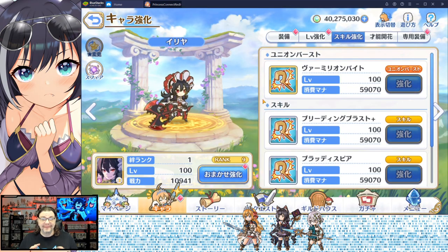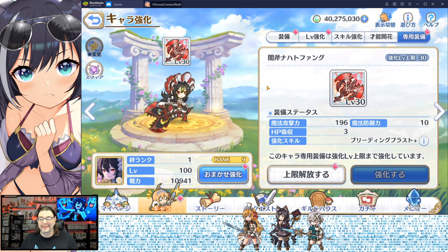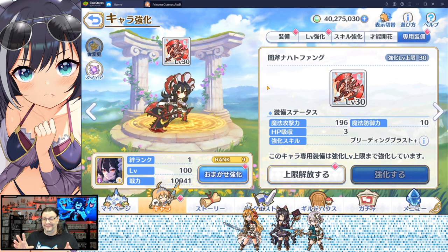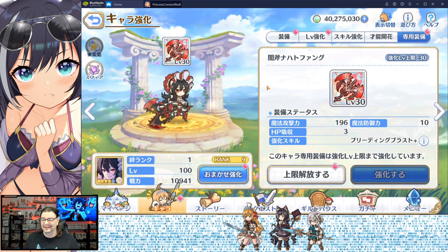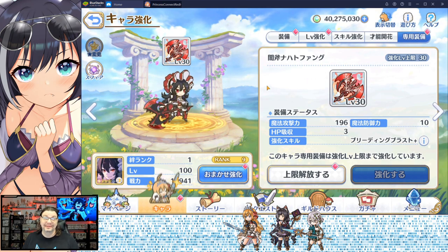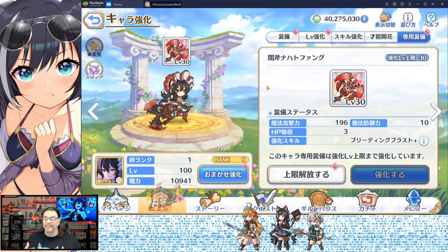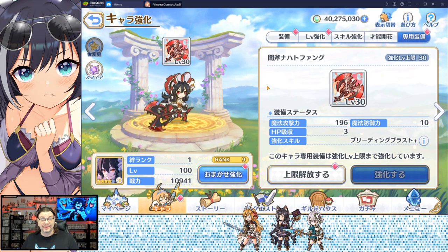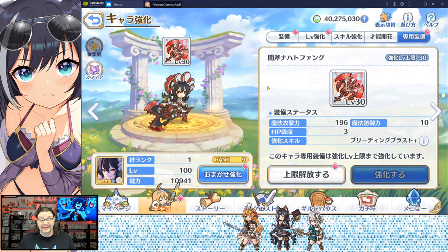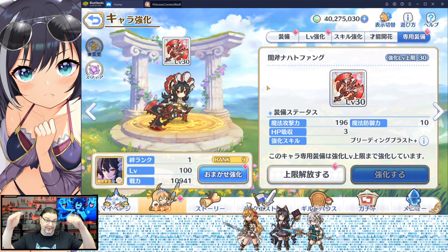She doesn't have any six star, but she does have some special equipment — the Dark Nacht Fang Axe. It's a big axe. It upgrades the Bleeding Blast skill so it does a little bit more magic attack power and a little bit more damage, but it also takes more hit points to use. Basically it just raises everything about her first skill up a notch.